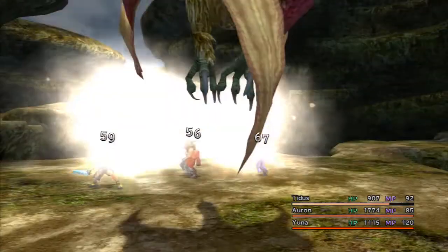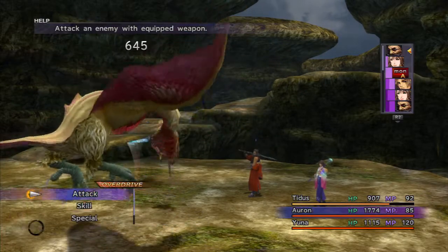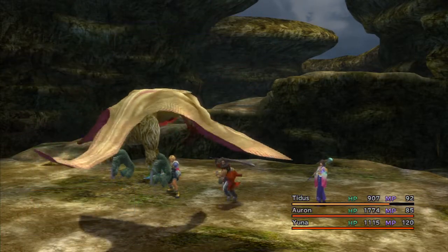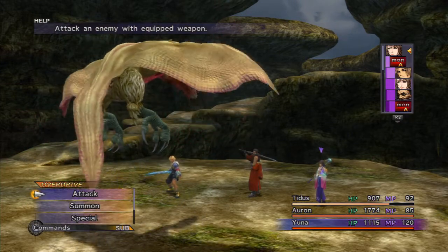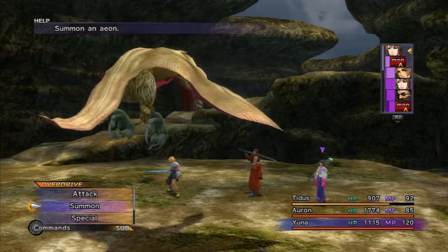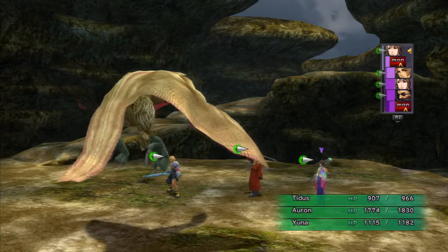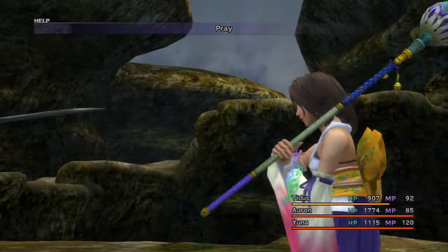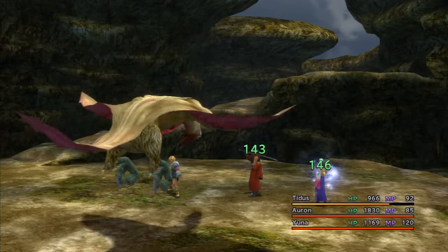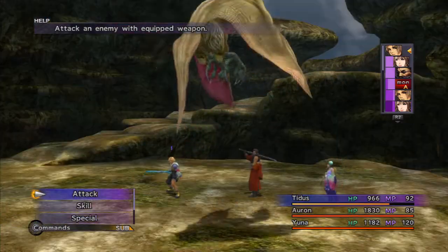I thought the Garudas dropped ability spheres, but no. Of all the enemies in this area, according to my bestiary, the only enemy that drops ability spheres is the Dual Horns — and I'm not even certain we actually run into them along this road. That's another good reason to make as much use of getting ability spheres on the Mihen Highroad as possible.